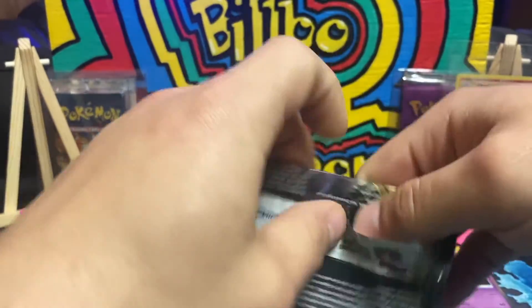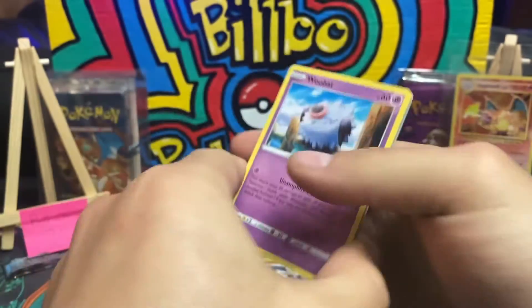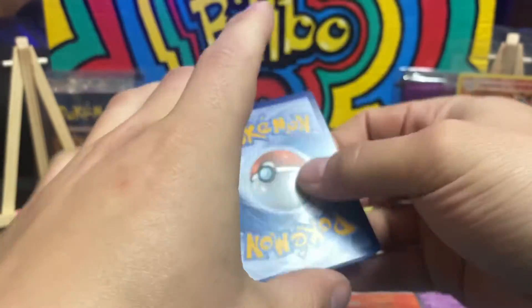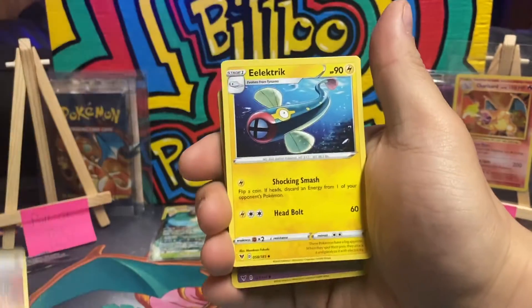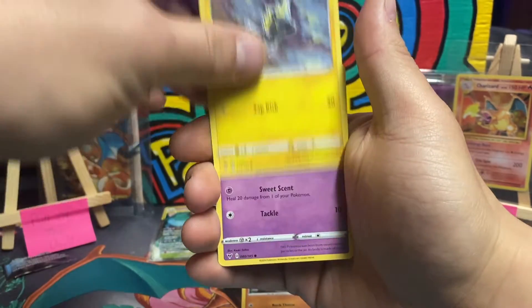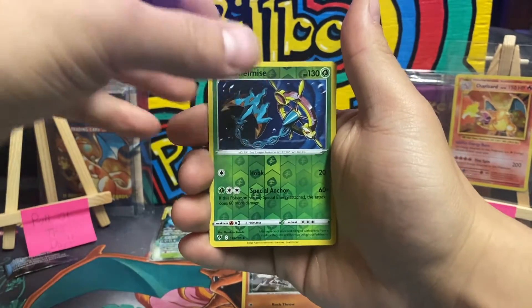Vivid Voltage, Evolutions, and our last Shining Fates. Oh - we got a banger, we got a banger, let's do it! We ruined the surprise but you still don't know what it's gonna be. Here we go - Colossal Stone energy, Electabuzz, Bat, Beldum, Blitzle, Melcery, Skiddo, reverse holo Delibird - and what is the banger gonna be?